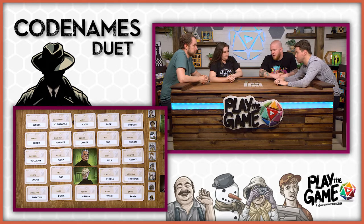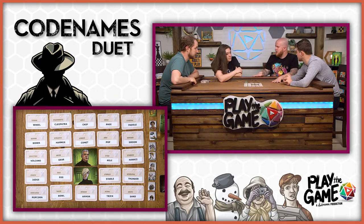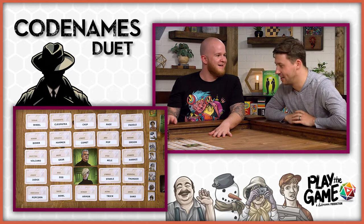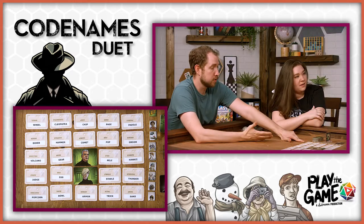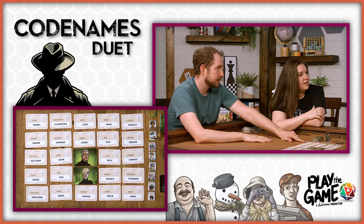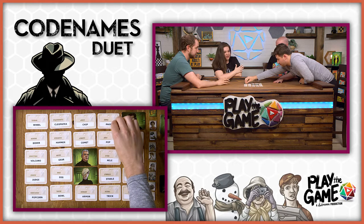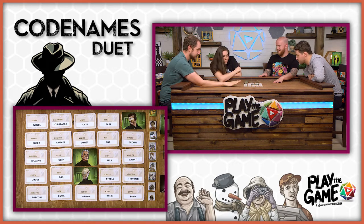Jesse, there's only 13 left — you want to knock those all out in one go? I'm going to play it a little safe just so we can get some footing. Duck two. Paddle for sure — paddle is a group of ducks. Is it? It is. Locked in. I'm going to make sure there's not duck volcano, duck boxer, wheel, hammer, gear, egg, bowl, armor, catcher. He's going to say duck with everything.